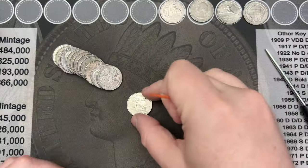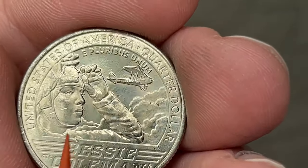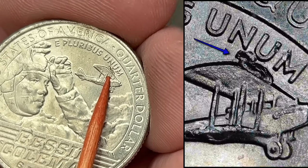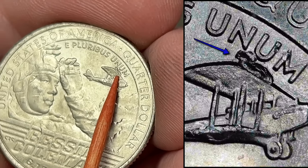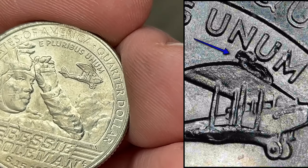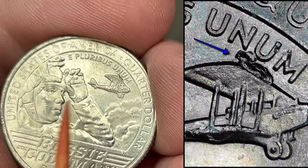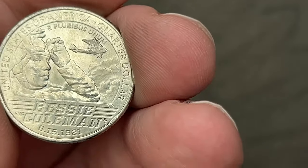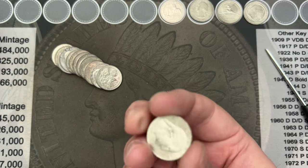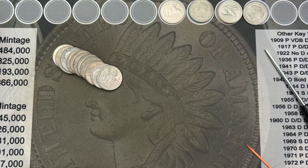We've made it to roll 13 and I've got a Bessie Coleman here — a little dirty, a little worse for wear — but it has a die chip up on the plane's wing. A pretty nice die chip there. You can find die chips on different spots on the wing, on the lower wing, and there are a few other errors you can find on this one. Cool little die chip find.